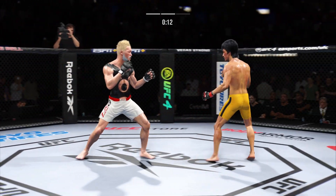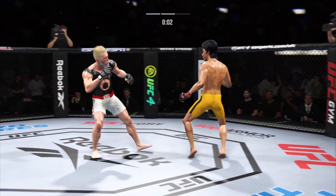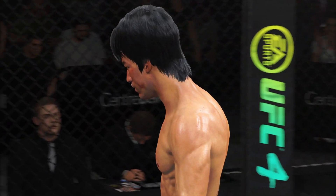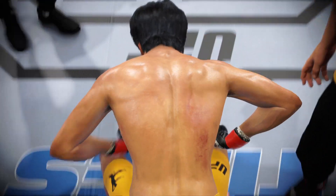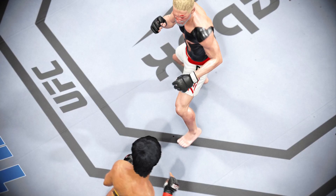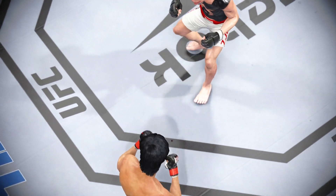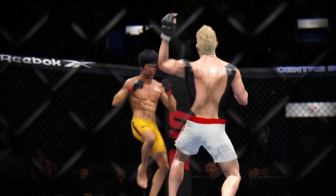He looks so sharp tonight. Ten seconds now to go in the round — a huge strike lands, and somehow his opponent's chin held up. You do not want to be on the receiving end of those types of strikes. There's the end of the round. It was a huge strike to the head that stunned his opponent and nearly got him out of there. That was a big moment — a big strike lands, his opponent's on wobbly legs. That is exactly what you want as you're walking back to your stool, your opponent staggering back to his corner, hoping he can get it back together before the next round.